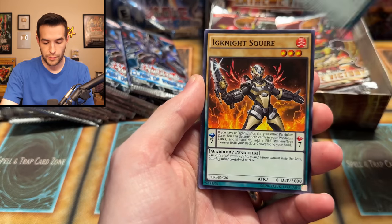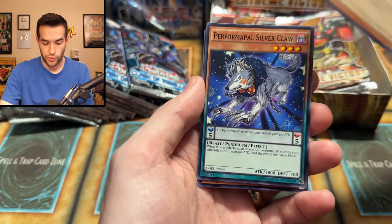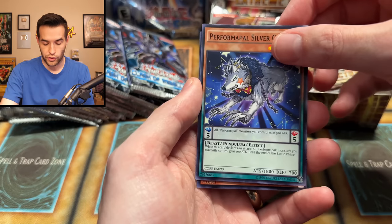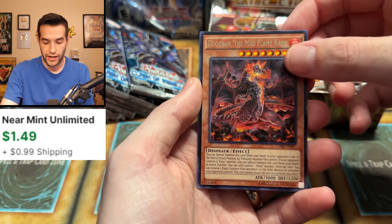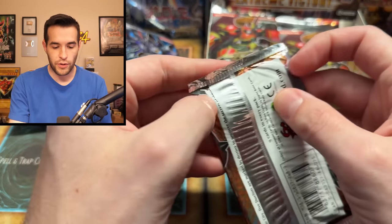Human Wins. We have the Performapal Dromarilla, Ignite Squire, Hat Tricker, Camilla, Aromajar, Performapal Silverclaw — Performa Palace I should say — Dogoran the Bad Flame Kaiju, the Dino one, and the Mystery Shell Dragon 2K Attacker. Good stuff, good stuff. But is it good enough? It is not.